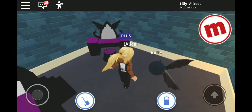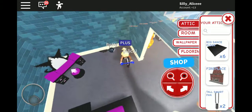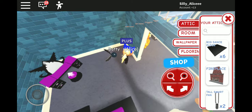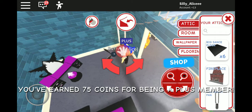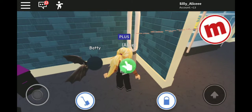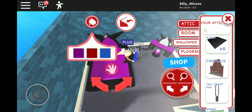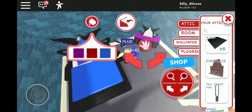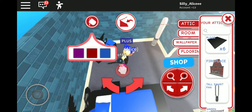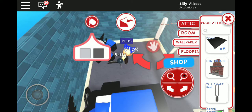Here we have my room. It's a really nice room but we need to add something. I don't have enough for any other Halloween thing - we'll get like a smart fan. There we go! And then we got my bed - it's a nice bed, we'll make it blue, that's my favorite color. And then the chair - oh we can color this too!